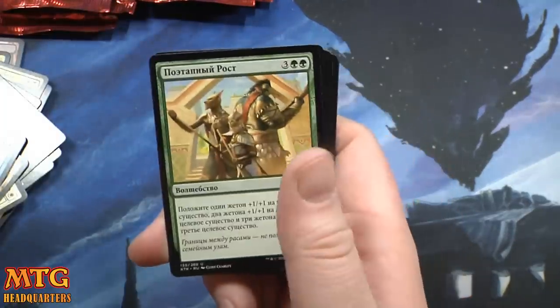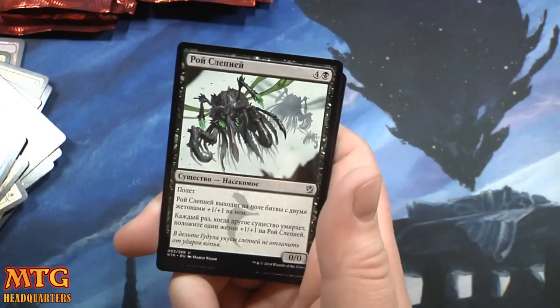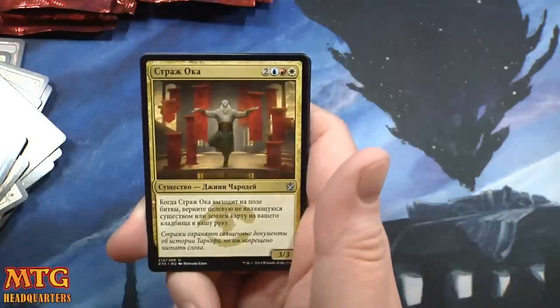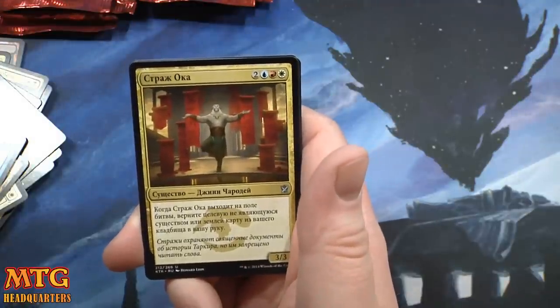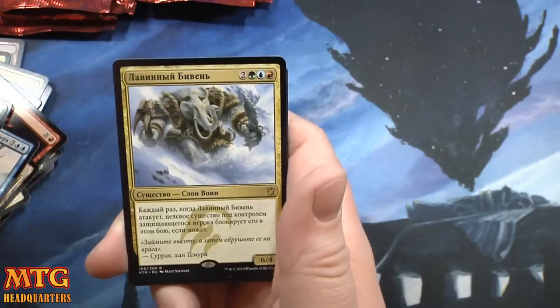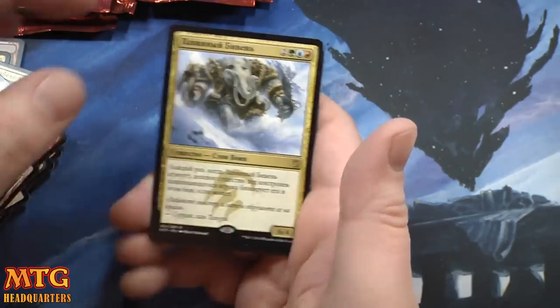Incremental Growth, Bloodfire Flies or whatever it is, Warden Eye something, and an Avalanche Tusker is our rare.